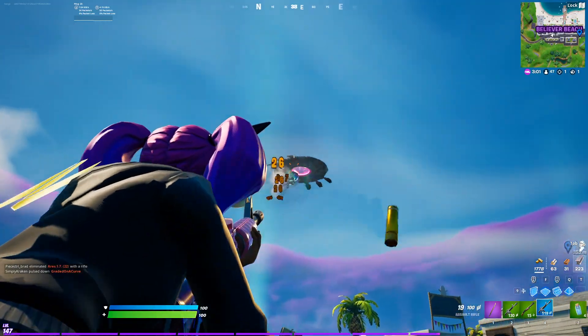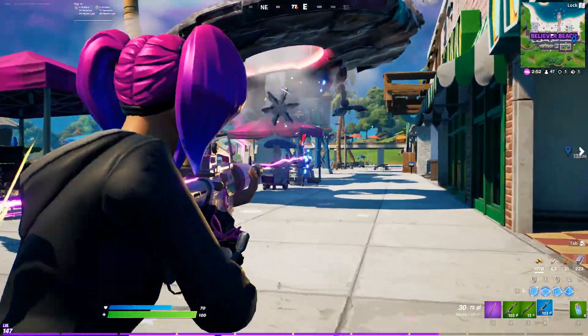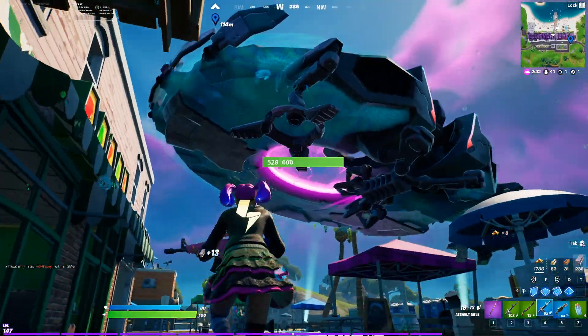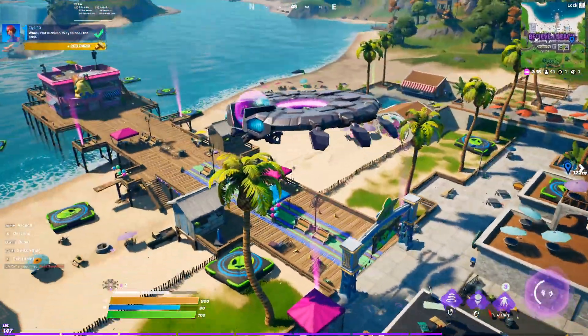Now I'm going to shoot down one of these UFOs to complete my fly UFO quest. I've killed the UFO — then you kill the NPC as well. Once the UFO recharges you hop straight in, and you can see in the top left: 'Fly UFOs' done.